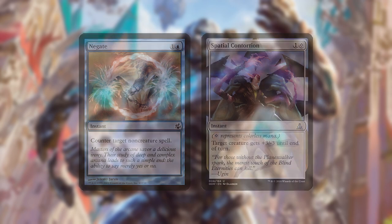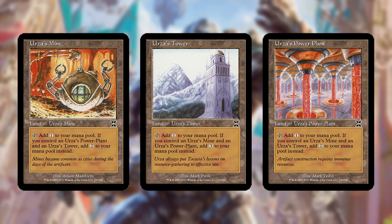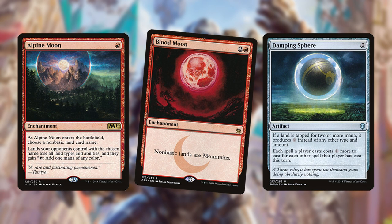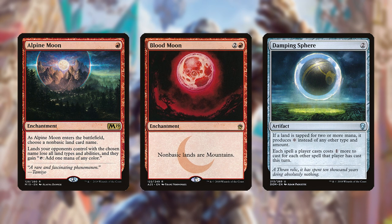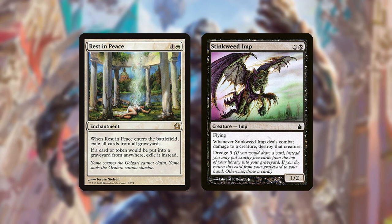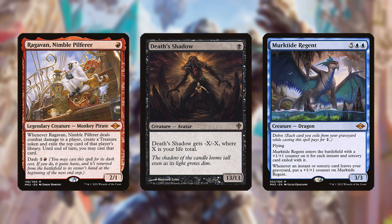One way to attack Blue Tron is by hitting its mana production by destroying its lands. Common hate cards are Alpine Moon, Blood Moon, and Damping Sphere, though anything that costs 3 or more may be too slow on the draw. Like with its green counterpart, these hate cards aren't actually win-the-game cards versus Blue Tron in the same way hate cards usually are — for example, Rest in Peace against Dredge. If the opponent isn't pressuring the Tron player's life total, they'll eventually naturally draw enough lands to cast their spells normally.